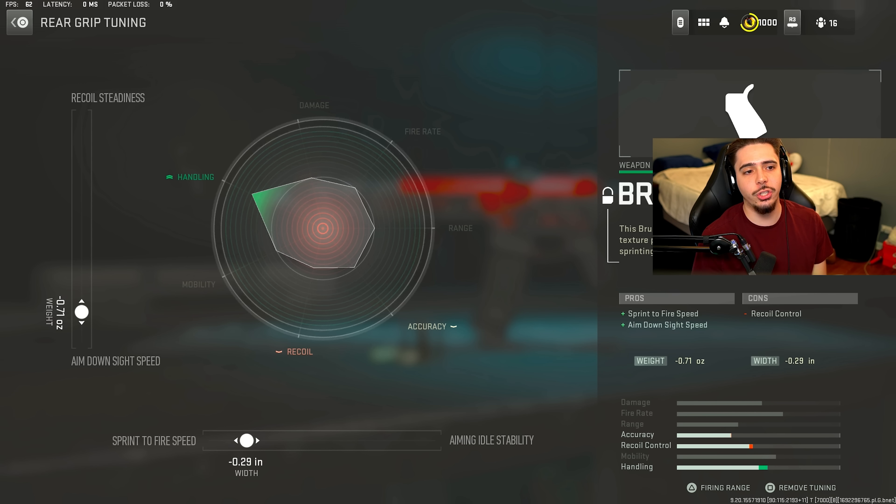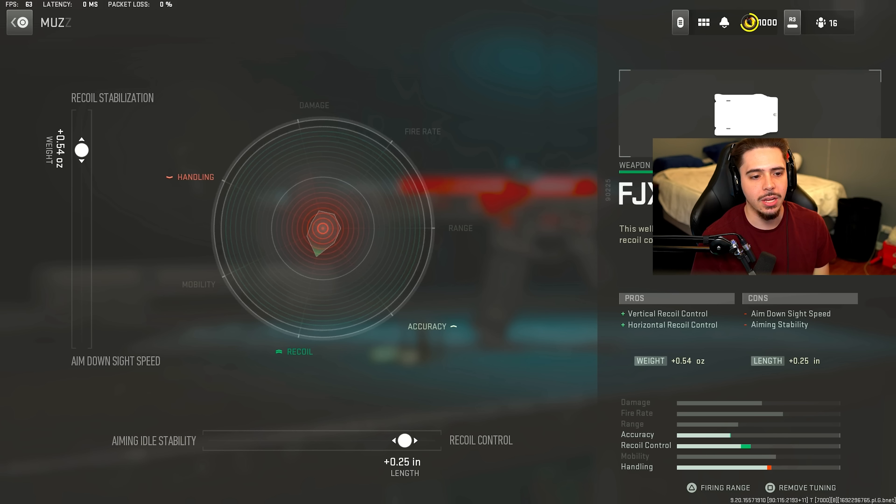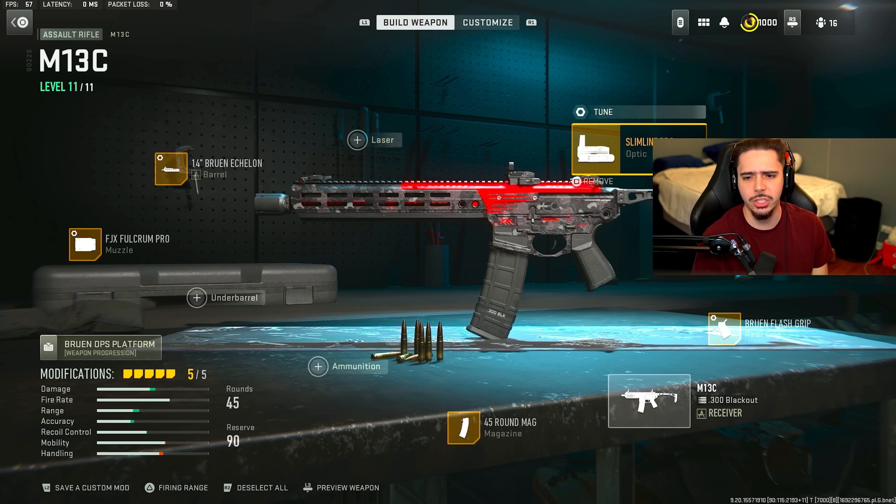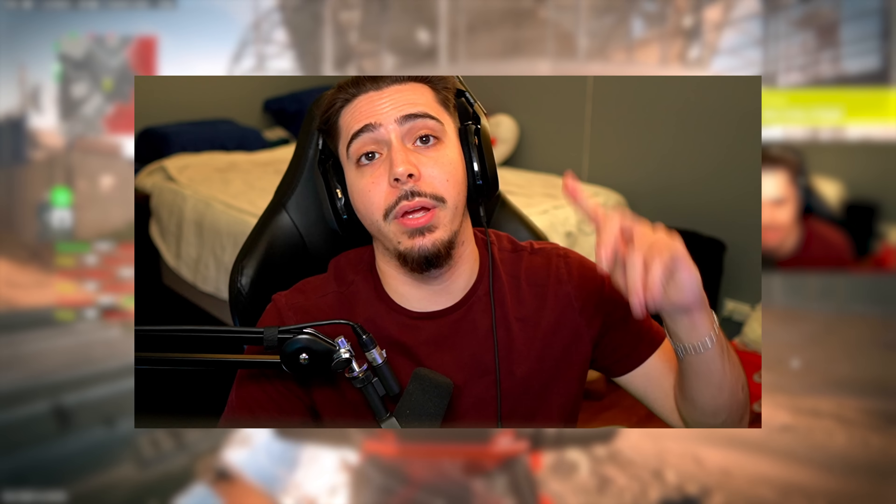For the tuning, I tuned the rear grip for sprint-to-fire speed and aim-on-sight speed. The muzzle I fully dedicated to recoil control. Same for the barrel — recoil steadiness and damage range. And then for the optic I tuned it for aim-on-sight speed. Alright, now you know how to unlock the weapon and you know the best M13C class setup. There's only one thing left to do — sit back, relax, and enjoy the gameplay.